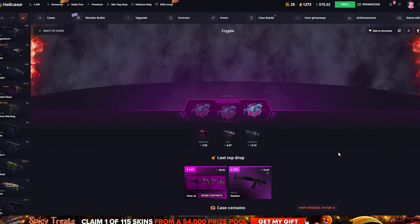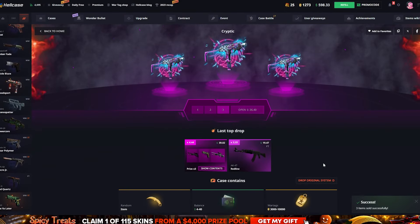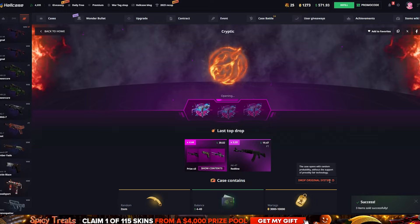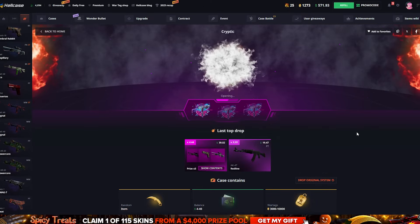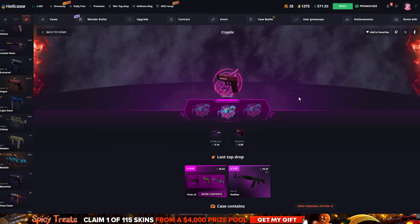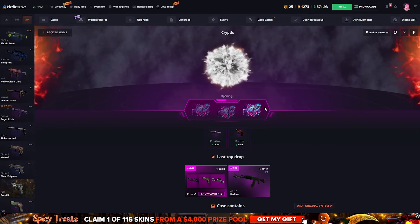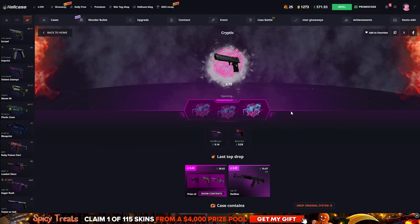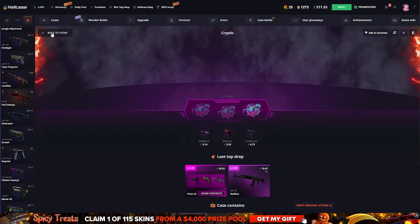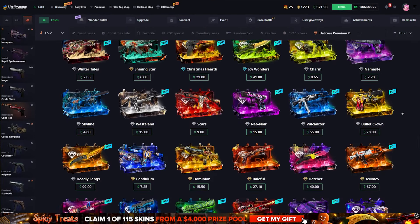How much did we spend in total? We got $23 back and we spent $26, so it's not that bad. You gotta be careful when opening these — it's gonna take some time. If you've got water boiling, you might as well miss that. All right, that was a little bit worse than the last one. We'll keep those skins and move on to some other cases.